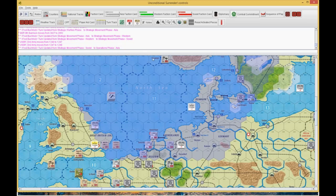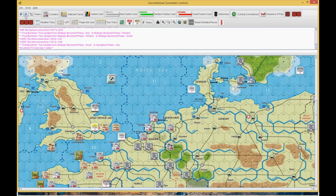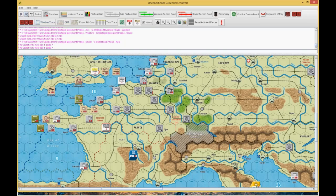You'll notice that with the range of the 2nd Luft sitting in Stavanger, it can reach hex 2714. That's important — you'll see why in a moment. So I moved it to there. Next thing I did is I moved this airplane to there, and then I moved that airplane to there.